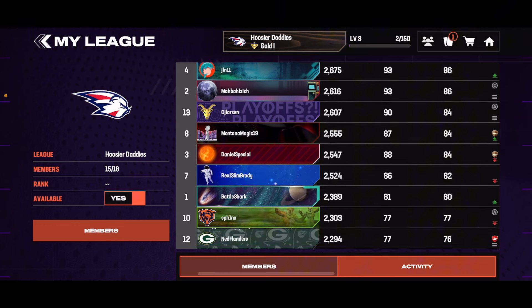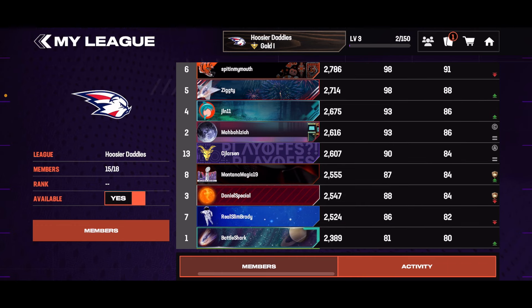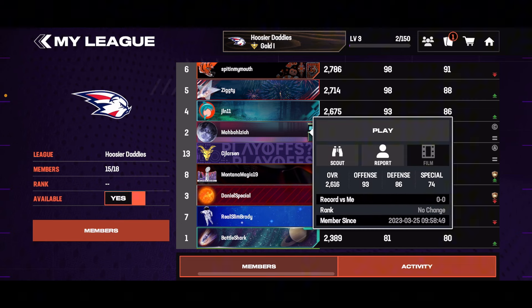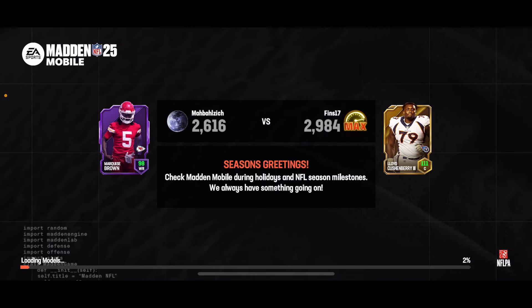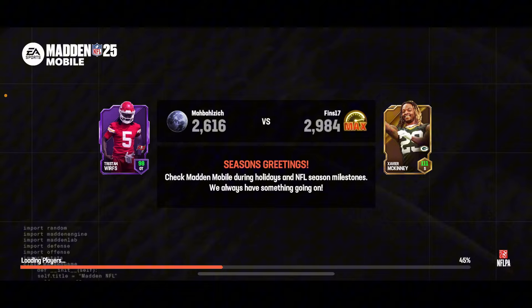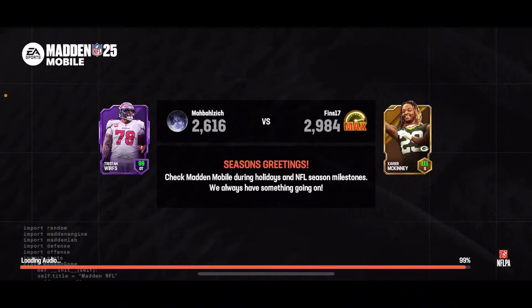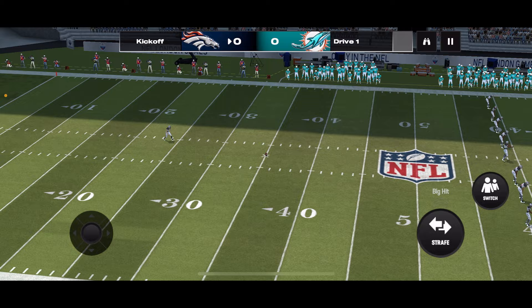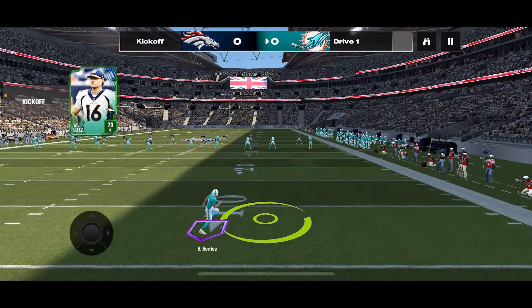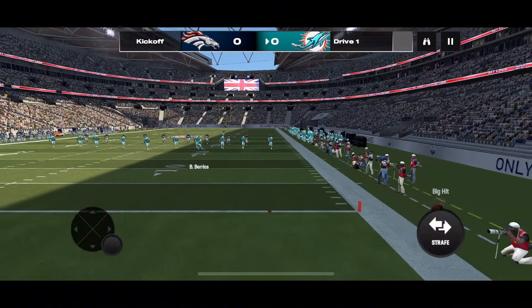That is one of my channel members, and here's another one — Shadow Five. Both of these guys are on my friends list and they're in my league. Since I happen to be in a league with them, I can play them. I'm going to go ahead and play my friend right here. We're going to play a drive against Mr. David Vasquez and see if we can score a touchdown — if I don't, I'll honestly be a little bit disappointed. Here we go.